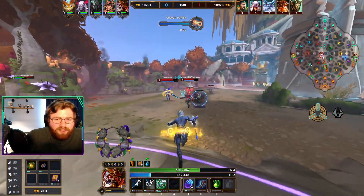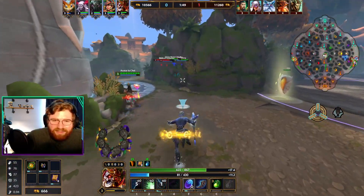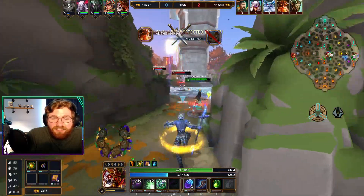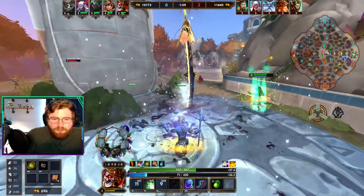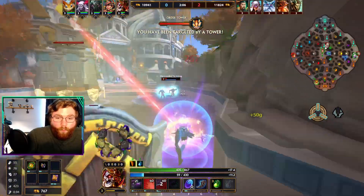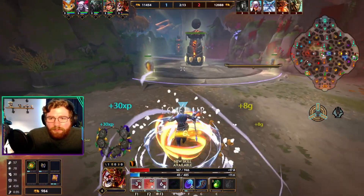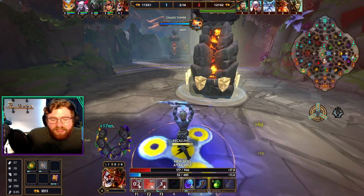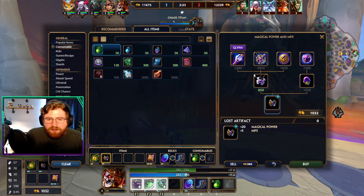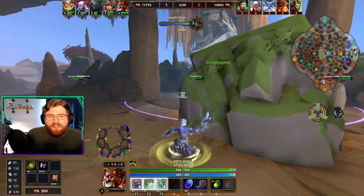We won't really need help in the cooldown reset or damage department come late game. There won't be much action in the early part of this game because Apoch just does not have great gank potential — he doesn't really have a reliable stun. Our main role in this game as this off-pick is to farm and get to the late stage where we actually one-shot people. For the most part we're just farming, so I'll cut a lot of this video to give you the action.